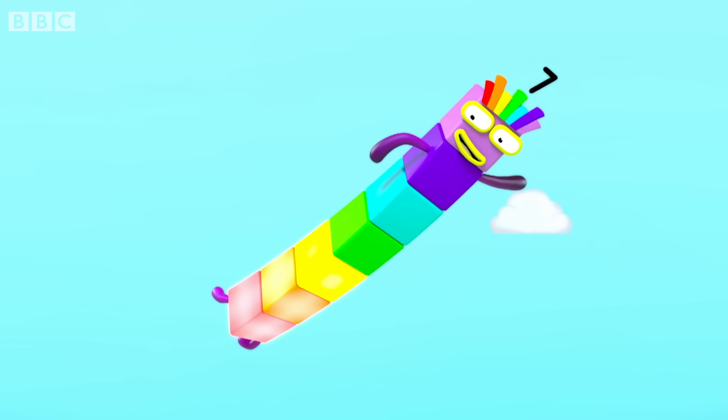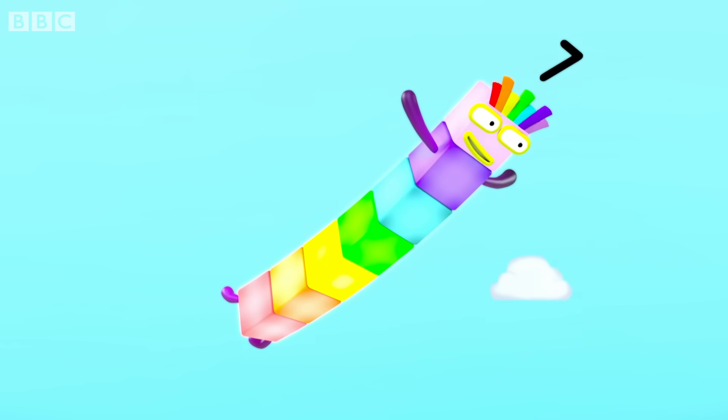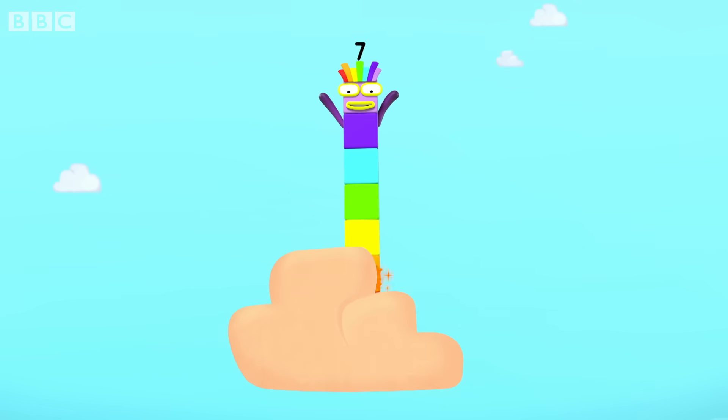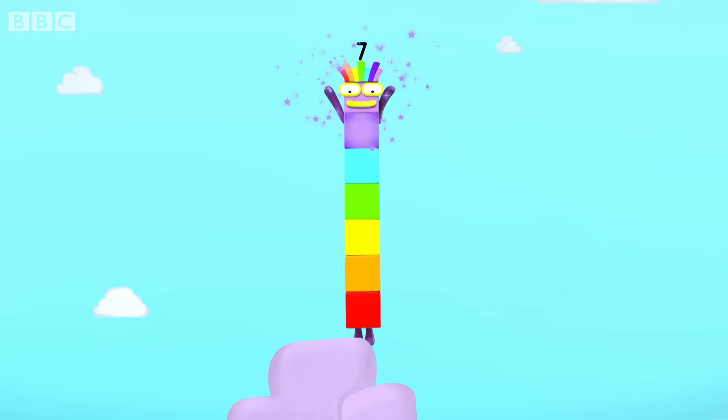I've got one, two, three, four, five, six, seven. Seven blocks. That cloud is red. And here comes orange, yellow, green, blue, indigo, violet.